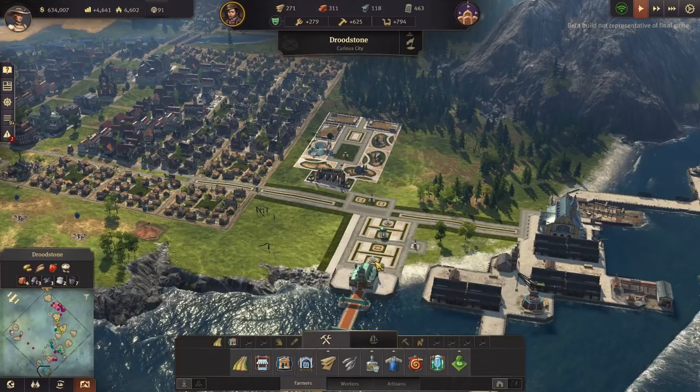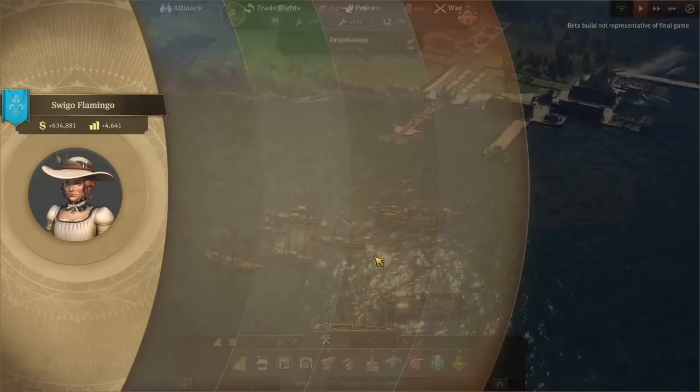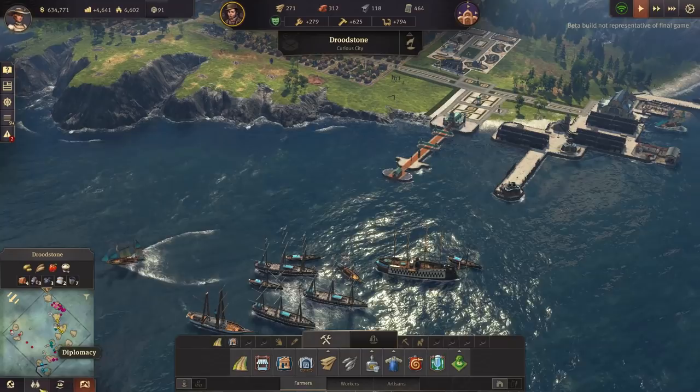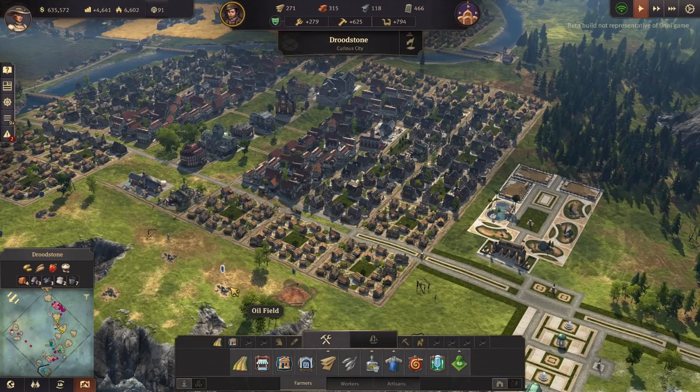Hello, welcome to Geekism and welcome back to Anno 1800, where today we are going to begin beautifying the place. In the last episode we got a lot of stuff fixed — we got our armada sorted, done some delegation stuff, made people a little bit happier. The numbers are still low, but we'll do a few things off camera. The New World is all set up and running; they need coffee, we'll sort that out later.